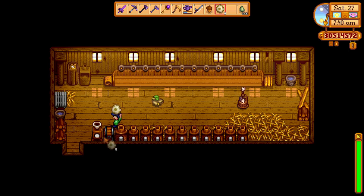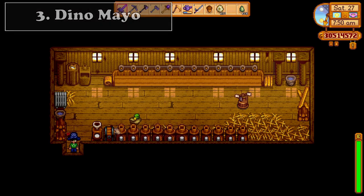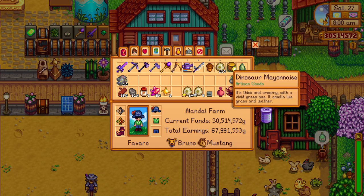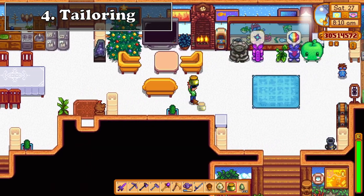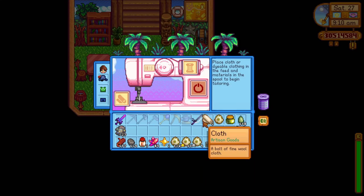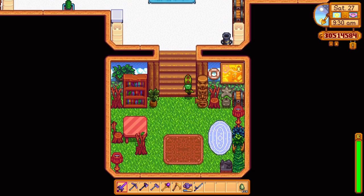The next use for the dino egg is the mayonnaise maker, where you can craft a dino mayo, which you can sell for some nice gold. Dino mayo is worth 800 gold at its base price and 1,120 gold with the artisan profession. The dinosaur mayonnaise and egg can both be used in tailoring as well, since you can turn these products into a really cool suit. The dino egg is used to make a dinosaur hat, while the mayo is used to make the dinosaur pants. With this, you'll be ready to lead your dinosaurs on your farm.